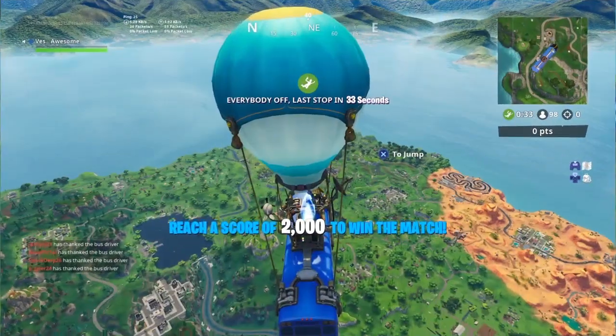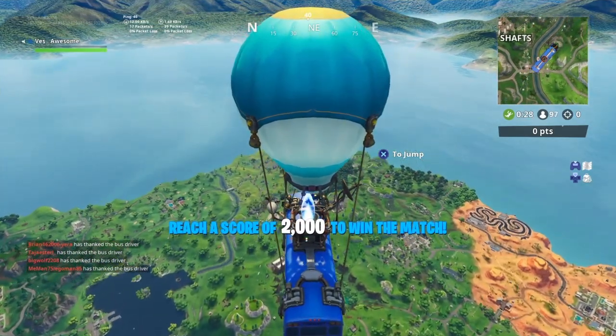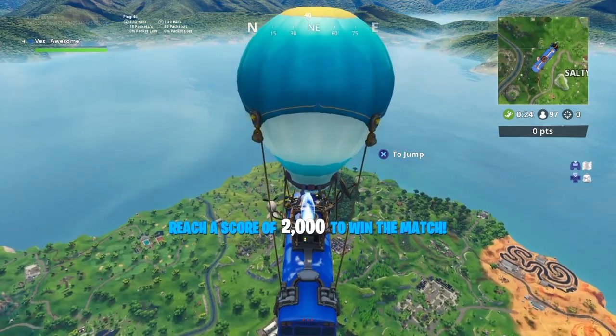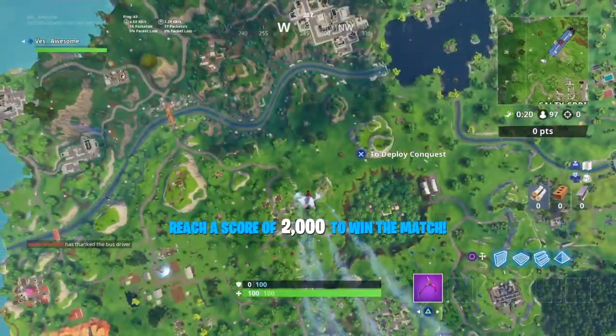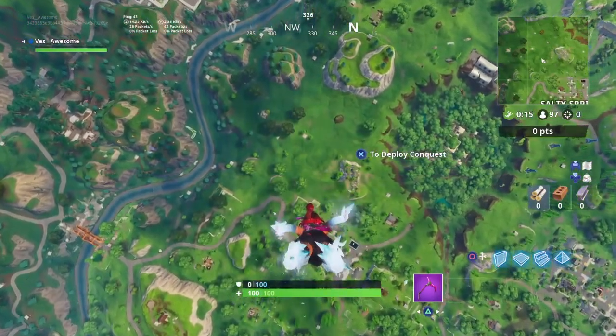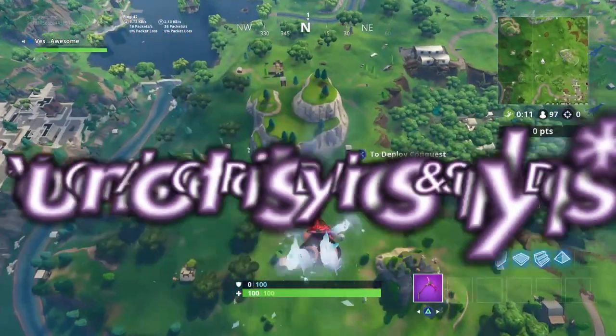If you guys are new to this game mode or don't really know much about it — how you win is not on kills at all. You have to reach a score of 2,000 points to win the match. You don't have to see anybody the whole game and you can win with 2,000 points. You get these points by: one, killing people; two, opening chests; and three, getting mushrooms and apples.